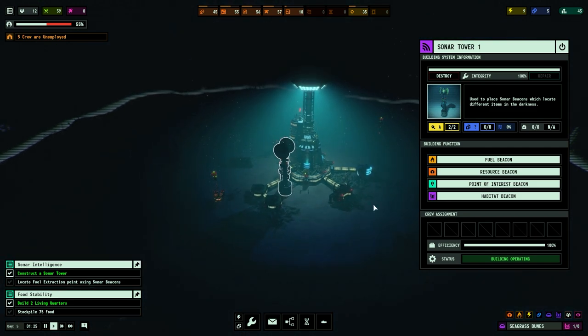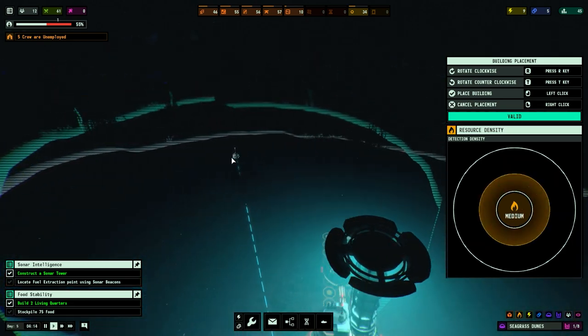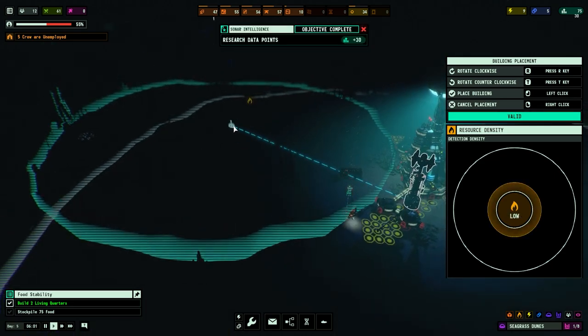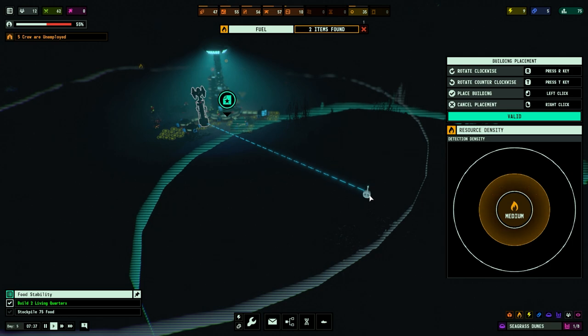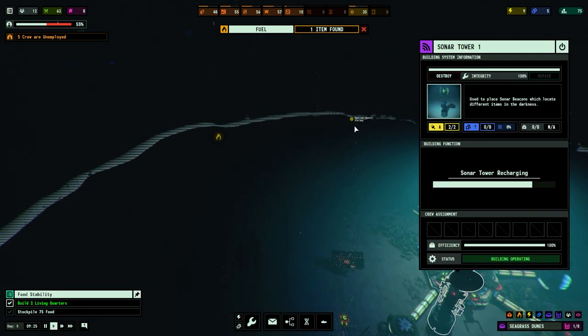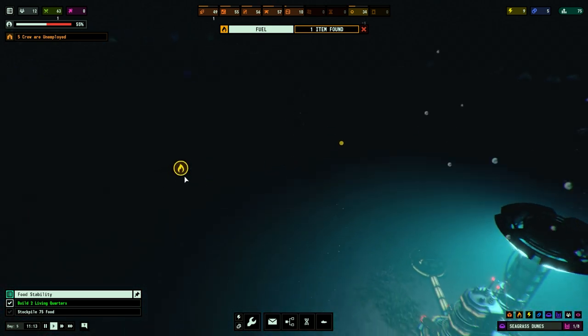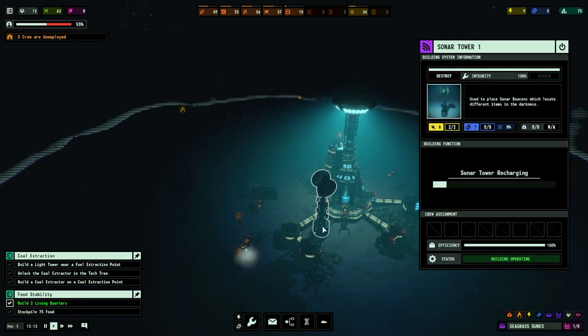We can scan for fuel, resource extraction points, points of interest, and habitats, but only within the scanning range. For fuel beacons, as we mouse around it will indicate on the right at detection intensity - we want it to say medium ideally. We'll scan over there... we found fuel! Found something over there - it's found more than one thing actually. Let's scan in there. It costs power to run this thing but it's not a big problem. We've got a small coal deposit - that's just a deposit we can gather. But this one is different - this is where we can actively get resources. The sonar tower has located a nearby resource extraction point - it appears to be coal. It's in darkness though, so we need to make it lit first.